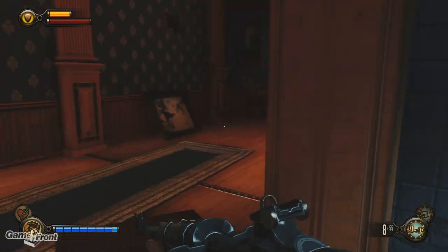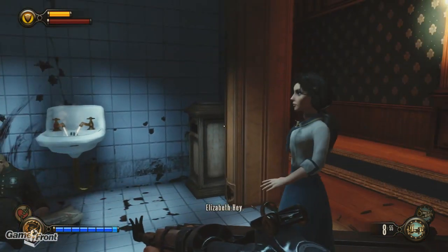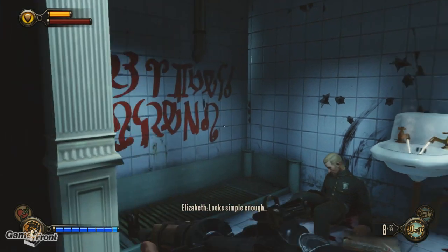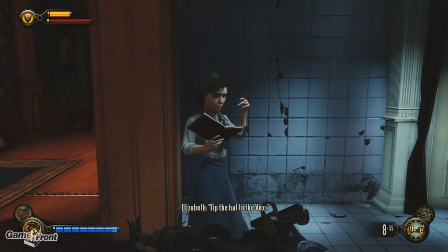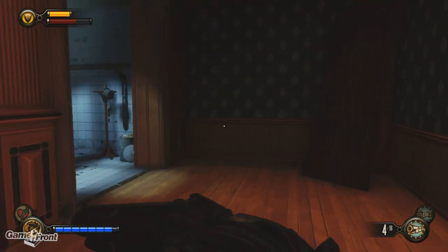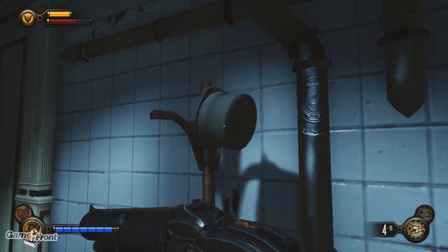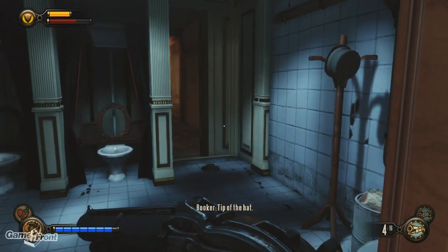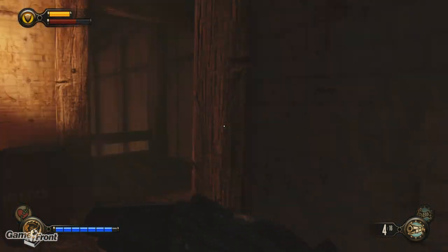Come on — code cracker, are you coming? Looks simple enough. 'Tip the hat to the fox.' Well, there must be more to this place than meets the eye. Well here we have a hat — tip it. Secret tunnel!